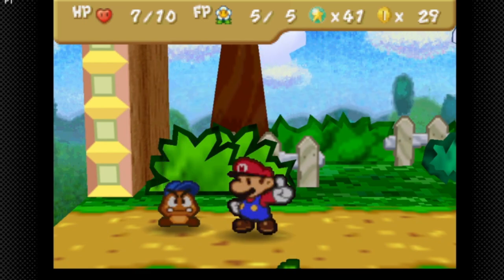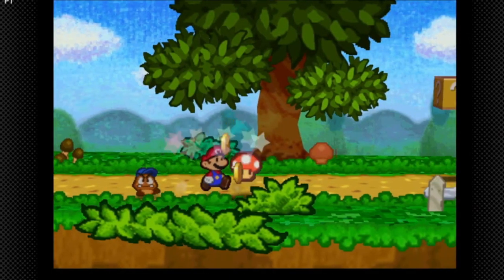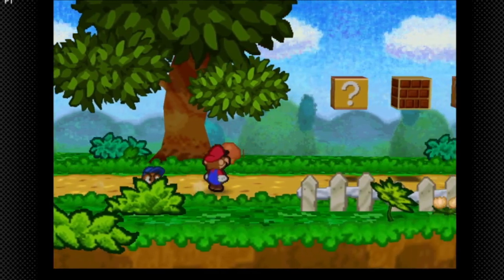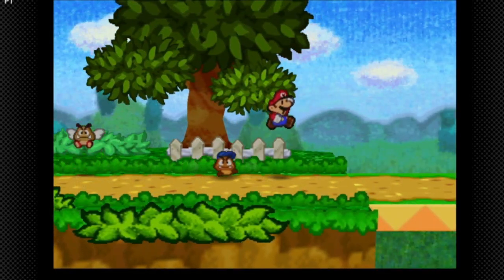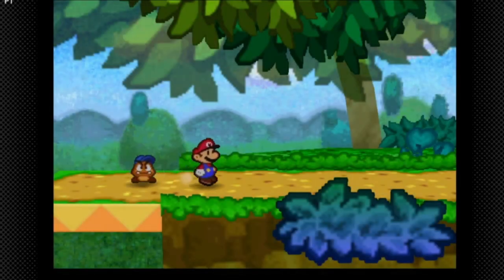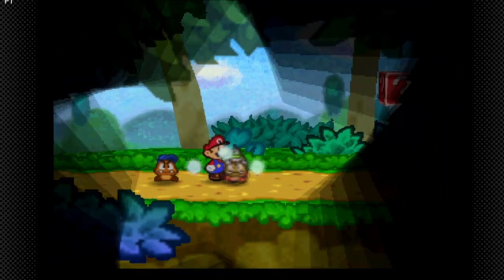We're almost halfway to a level up, which is very solid. Wow, we got a Mushroom! I think we're gonna dodge that Paratrooper and fight the Spike Goomba though.